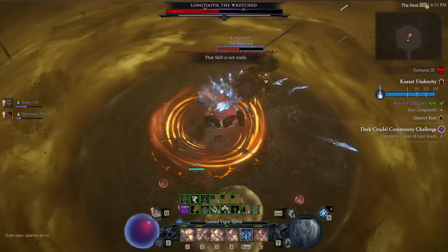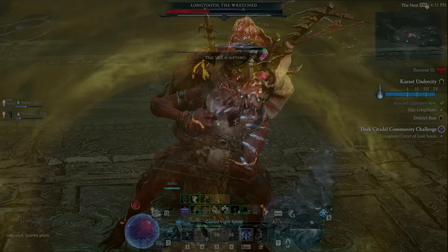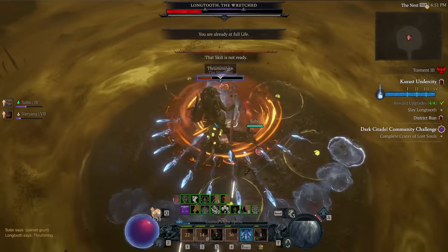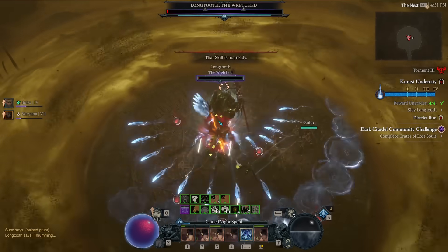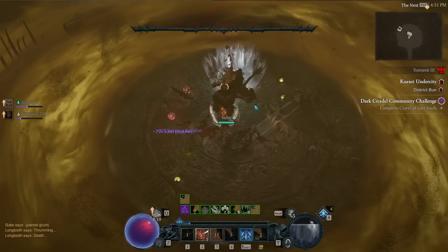It's also worth mentioning that the treasure goblins that spawn in here are unique enemies called portal pranksters. If you can kill them, they add an extra chest of loot at the end of the Undercity activity, and this is actually one of the best ways to get tributes. Also, like the Artificer's Pit activity, once you are inside the Karast Undercity you cannot change any of your skill points, Paragon points, gear, or class specialization options, and you cannot leave the area until the run is done without the zone shutting itself down early.